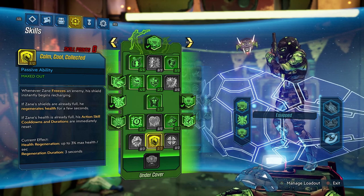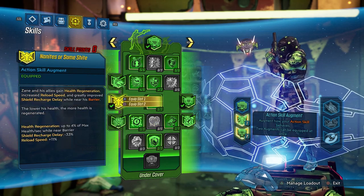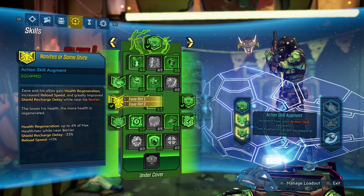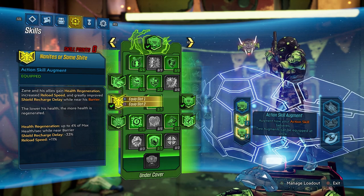We put one into Futility Belt — Zane gains resistance to non-elemental damage, and after killing an enemy all elemental damage Zane takes is converted to non-elemental. With the Seein' Dead class mod that's basically +15% damage reduction all the time, and combined with Stiff Upper Lip that's +31% altogether. When it comes to augments for the barrier, I went with one that helps with health regeneration and reduces shield recharge delay to help prop Calm, Cool and Collected more often, and it also gives a small reload speed boost.